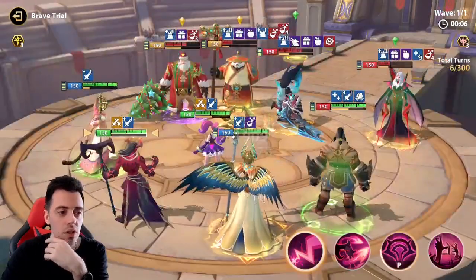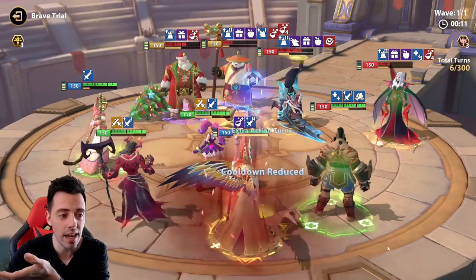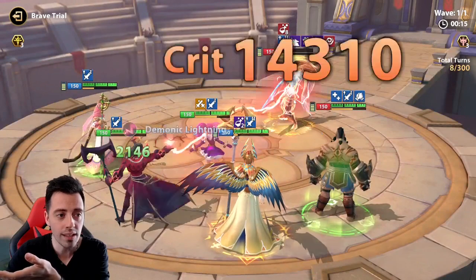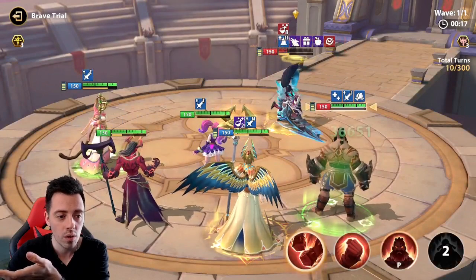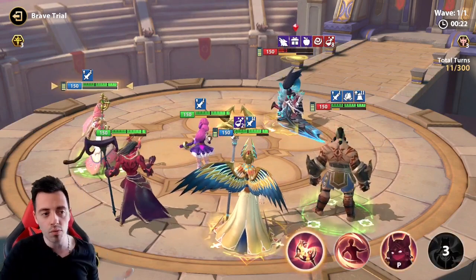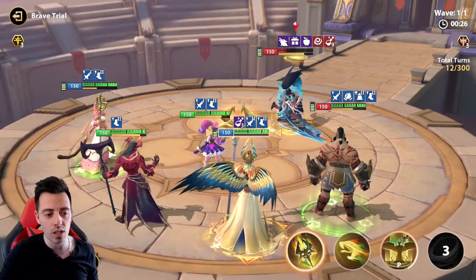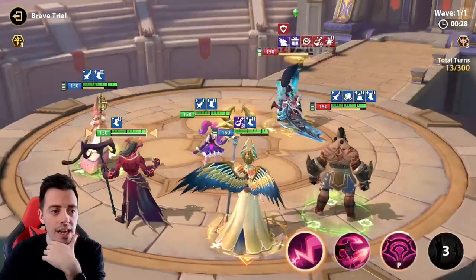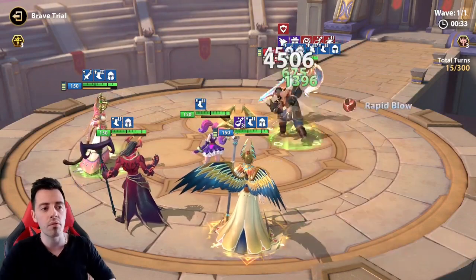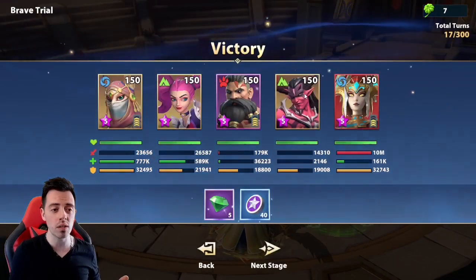And it worked! Brynhild is dead. I can control her with two of my heroes — I can steal the turn meter using that, remove attribute buffs using the basic attack, and lower her speed. She resisted, but it's okay. She has a lot of debuffs now so it's GG — I won. Perfect.